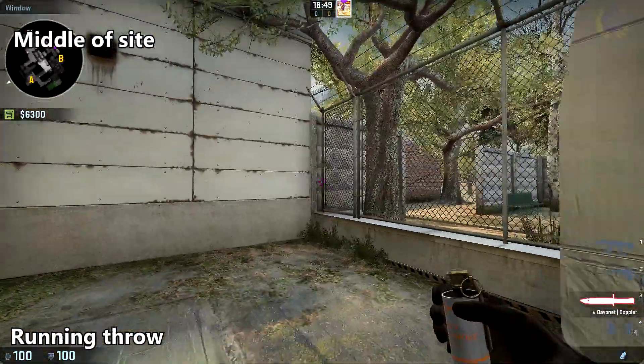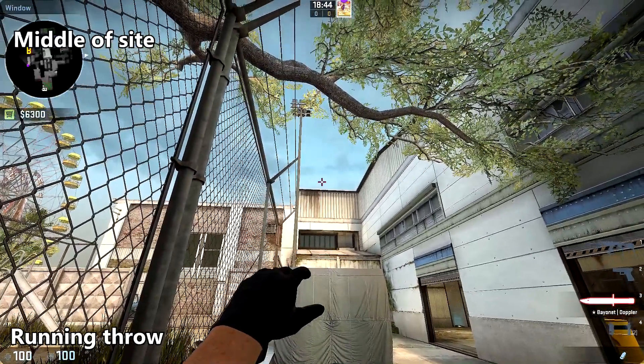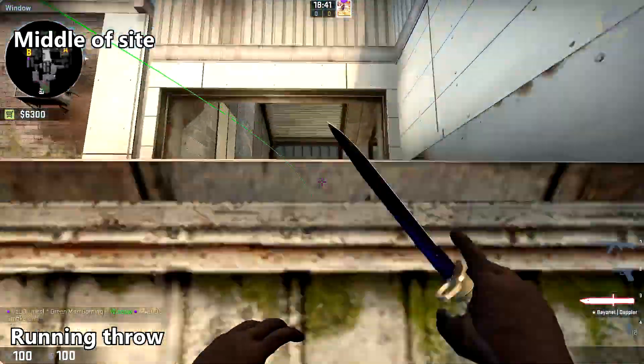To smoke off middle of sight, place your back against the corner here, bring your crosshair along the brown smudge in the wall until you reach just underneath the height of the clouds, and do a running throw.